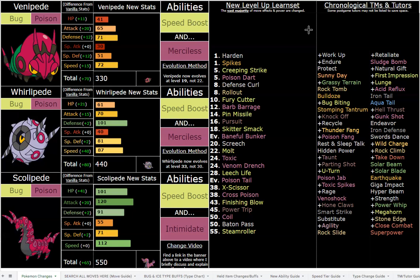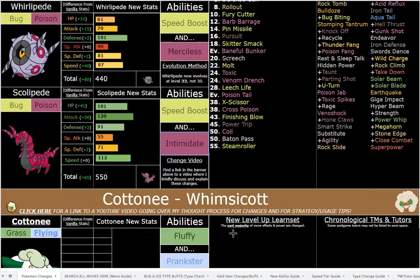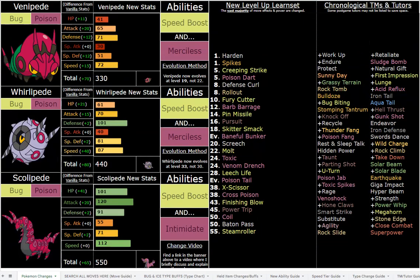Intimidate is a beautiful, fitting ability for Scolipede. I did have to keep in mind overlap with other Bug/Poison types — for example I could have done Ruthless, but Beedrill has that. Intimidate not only avoids overlap with other Bug Poison types, it also gives incredible defensive utility. He has an incredible HP stat now — base 101. I try to base HP more on size in this hack, and Scolipede is a giant Pokemon, literally a horse-sized centipede. So 101 HP is very fitting.